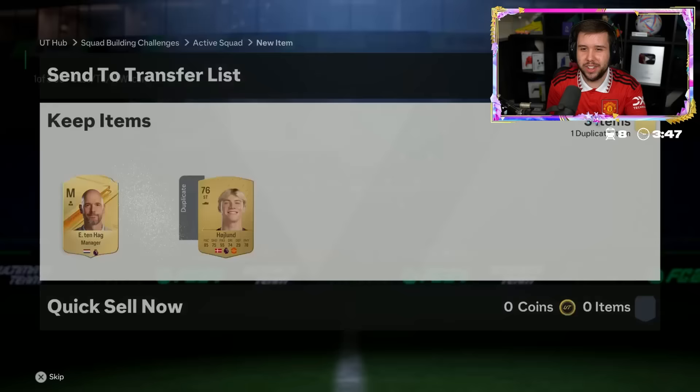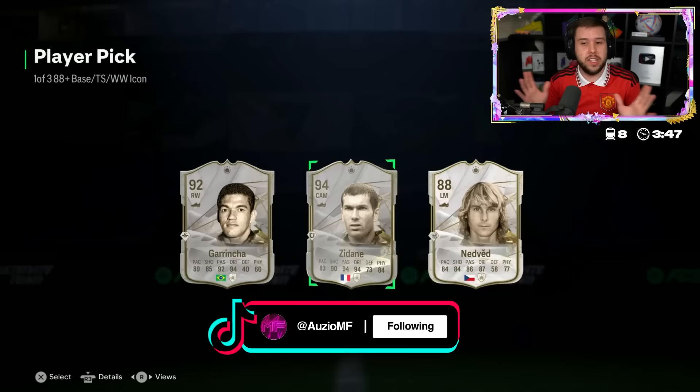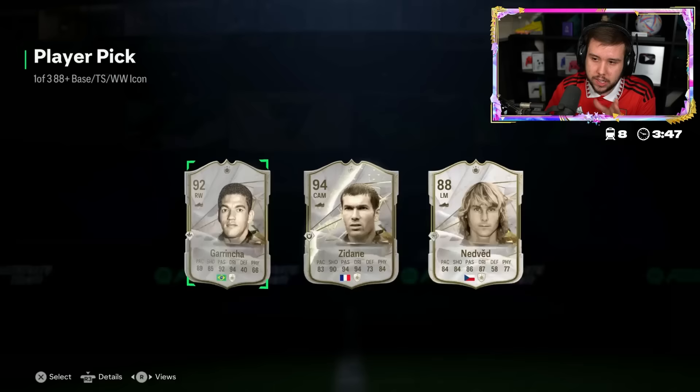Ten Hag on one side, Haaland on the other - it's a perfect setup. And look at that - Grinch Zidane, Nedved. I think we all know why he got something like that. I'm not gonna mention it, but we all know. Grinch is incredible, we're not gonna deny that - Grinch is insane. But that 94 Zidane is on a whole new level - what a player pick.